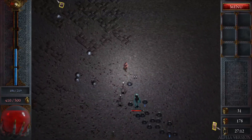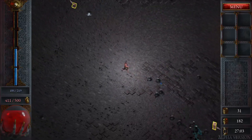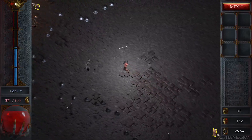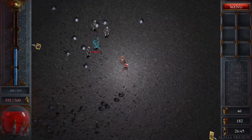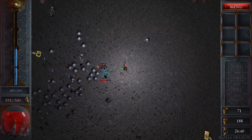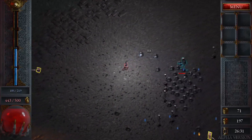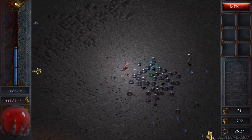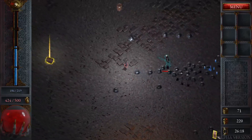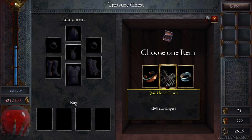Yeah. The slimes' pattern is so weird. I keep thinking they're not gonna lunge into me, but then they do. More gold - yeah, I wonder if that's meta currency. Okay good crit, got some health back. Critical damage, attack speed - I think I take XP.